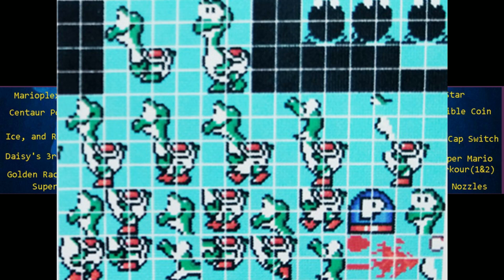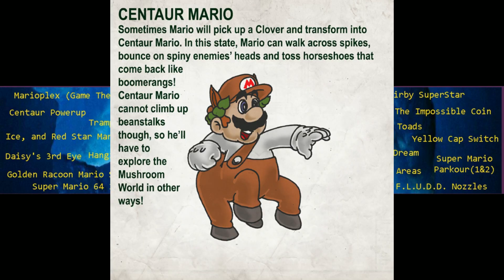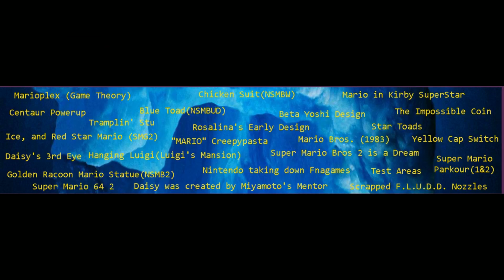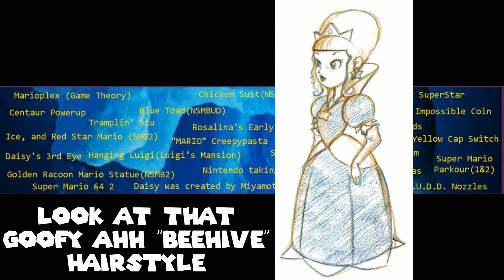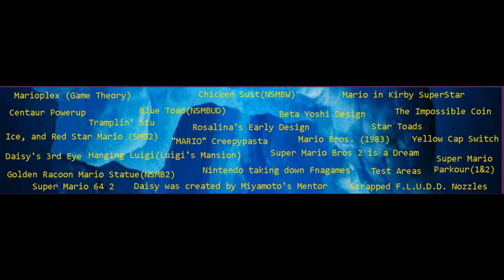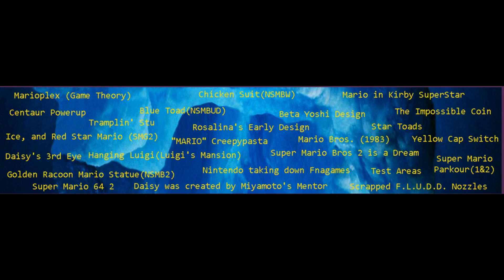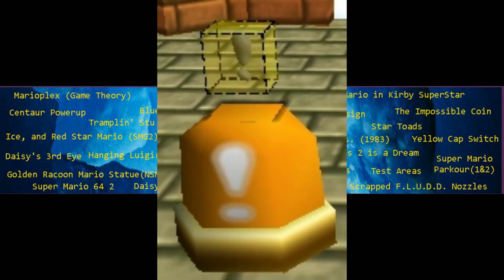Beta Yoshi Design: thanks to the 2020 Nintendo Giga Leak, an early design of Yoshi was found in Super Mario World. There was going to be a Centaur-based power-up for a Mario game, but it ended up unused. Trample and Stew is an unused enemy in Super Mario Sunshine. Rosalina's early design made her look a lot more like Princess Peach. Before Lumas were a thing, there were Star Toads. An unused Yellow Cap Switch was found in the files of Super Mario 64 — nobody knows what it was meant for.